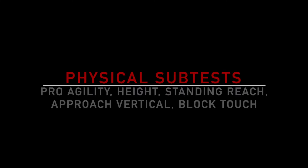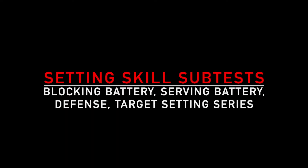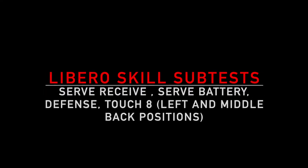The physical subtests are something that everyone will complete. The pro agility will be the 5-10-5 drill, testing speed and change of direction. Next will be height, standing reach, approach vertical, and block touch. Please keep in mind that we are scoring these numbers based on your position. For example, a libero and a middle hitter that are both 5'10" will not receive the same score on a 10.0 scale.